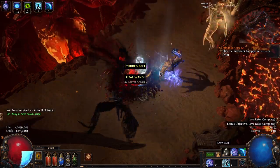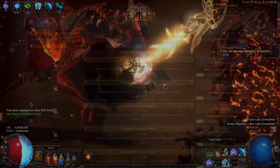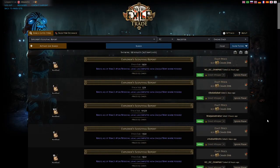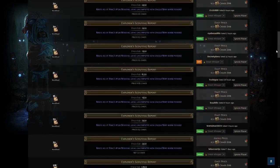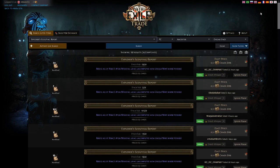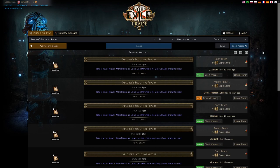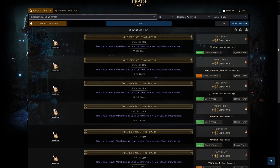If you're in standard league, as long as it's after the first week or so of the league's start, explorer's scouting reports are pretty cheap. I checked this morning, and the going price is about 2 reports for 1 chaos, and there are hundreds of listings. If you're starting now, you could pretty easily unlock every single non-unique map point in your atlas and never have to run a map above tier 5.